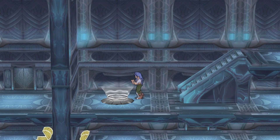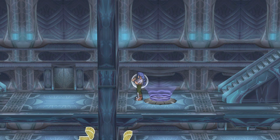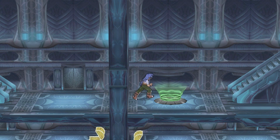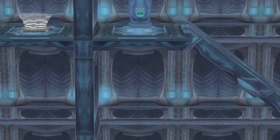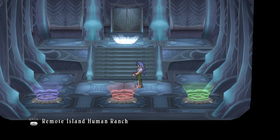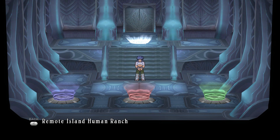The lock is already disengaged. Not blue, not red, not green either. Wait — yes! There we go, I had a feeling it was that one. Anyway, we have a character skit — Remote Island Human Ranch.